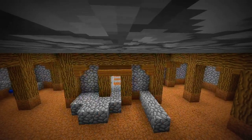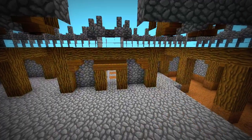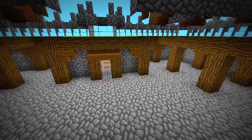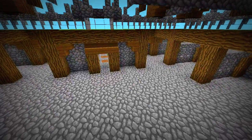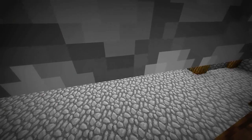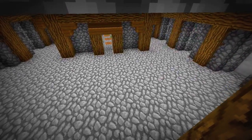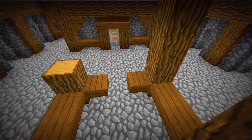Once you finish that, fill in the floor with cobble and decorate the cells. Add a small guarding area.